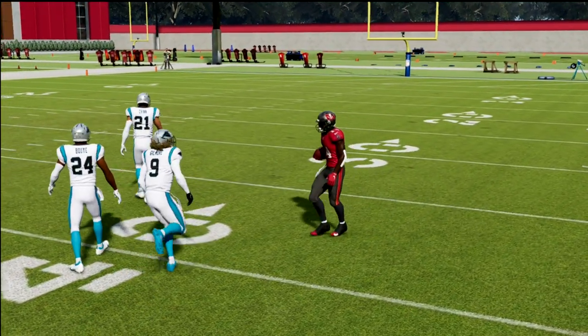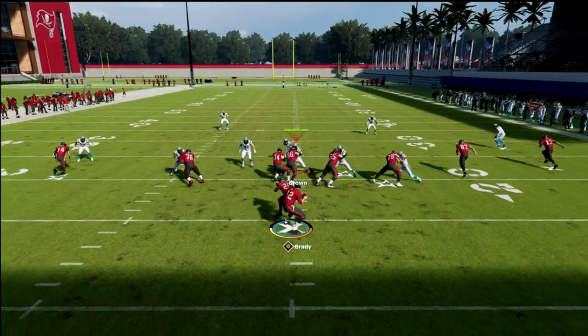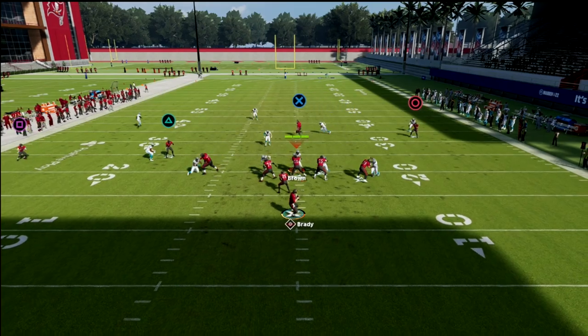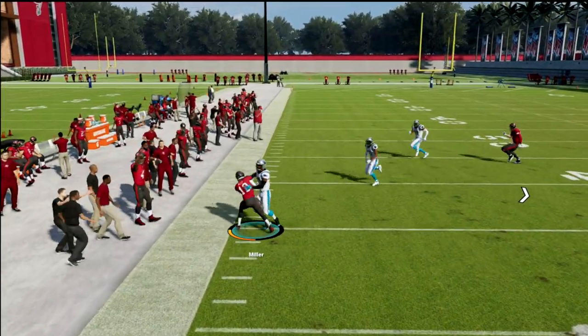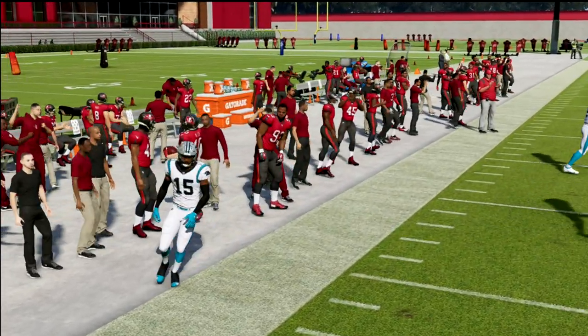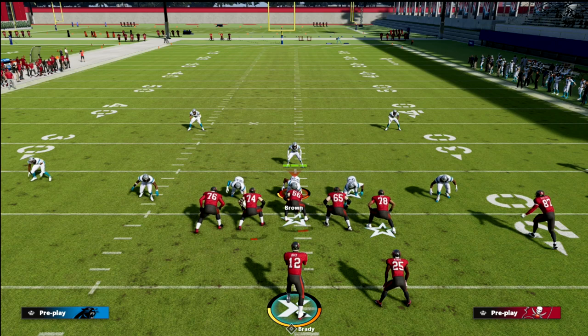We can build off of this. Another example would be a little hitch, a little zig concept, a little post to Gronkowski, and maybe a little curl - something simple like this. It just forces the defense to have to cover the whole field, and that's what spread does so well. This is a way you can still get the same strengths of spread while still being able to pick up some of the meta.